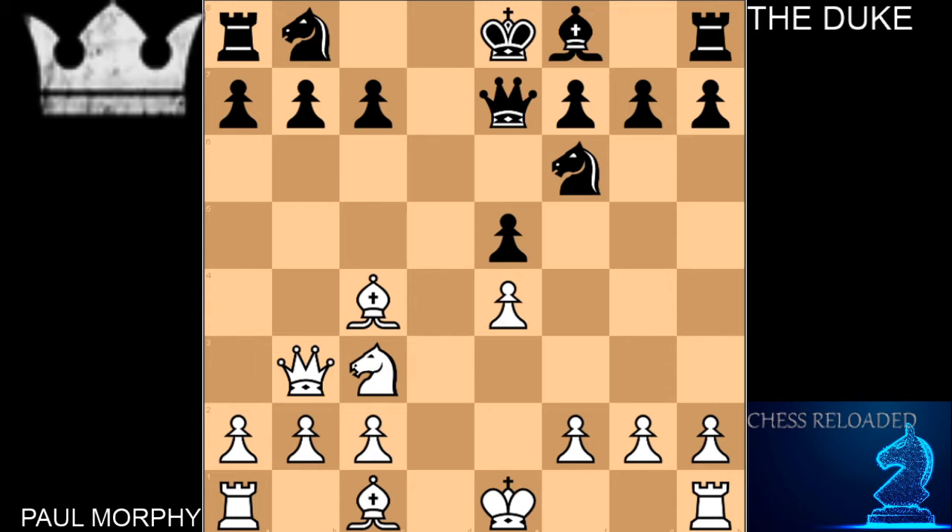Knight C3 has a lot of options added to it. Morphy wants to show he is better positioned, better developed, with more pieces attacking the king, and that Black is in a completely passive position. Taking on B7 is considered a butcher's move, and Paul Morphy was not a butcher — he was an artist, and he was going to show that. The Duke follows up with the move C6.